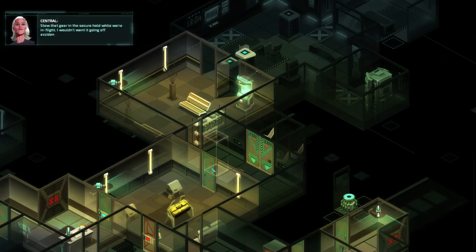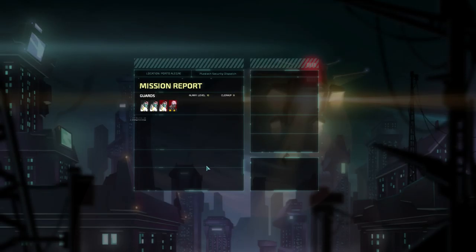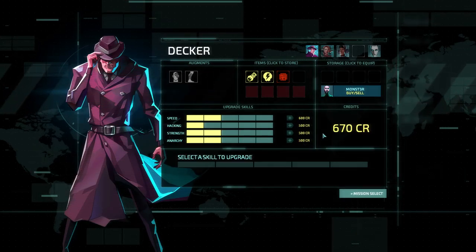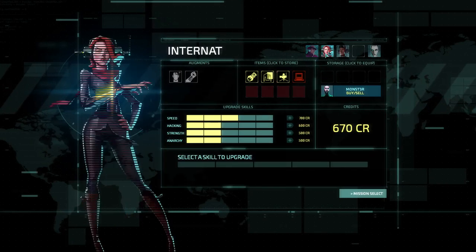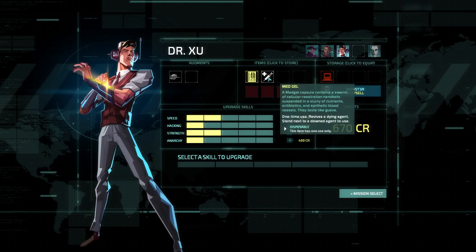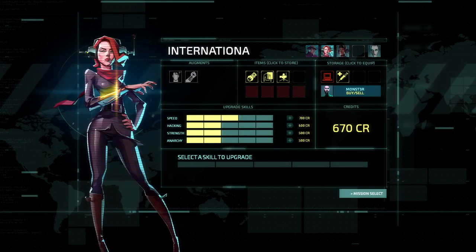We've got out of that with slightly less credits than I would have liked. We spent a bit, didn't explore everywhere, and avoided certain disasters — certain rooms. I'm actually really curious what was in that room. No way of going back, it's done. We decided Decker could do with an anarchy upgrade. We have a monster deal — lethal damage, no damage, armor-piercing though. We can't afford it unless we sell some stuff. Where did our money go? We bought things. Let's put that in storage and get rid of that.